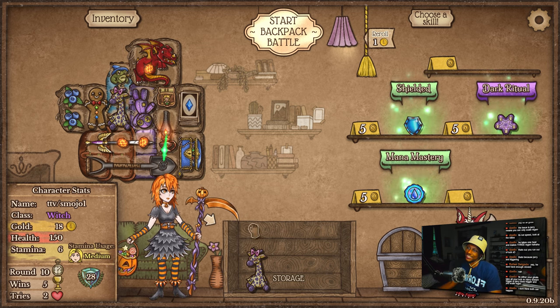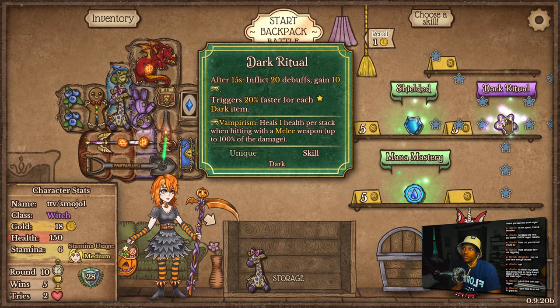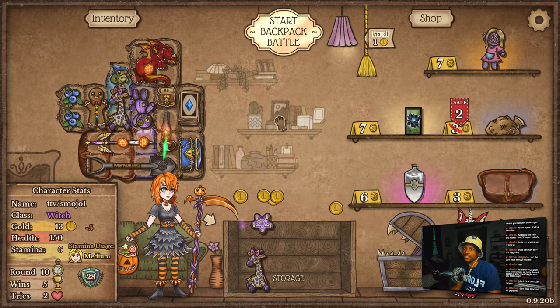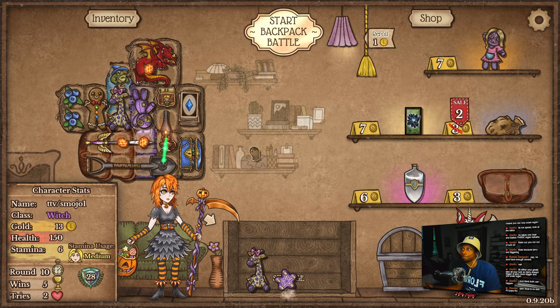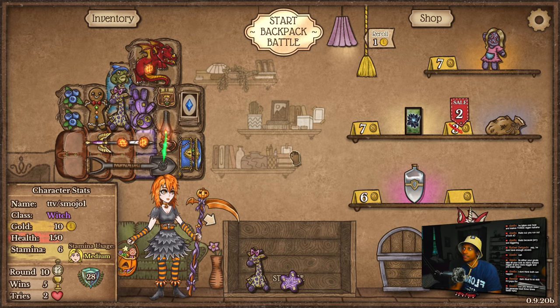You don't think both can happen? Even I do — I think both can happen. I definitely do. Dark Ritual is sick if it procs. Honestly, yeah — we'll take it. Just cause he said that, we'll take it. We shall have taketh.